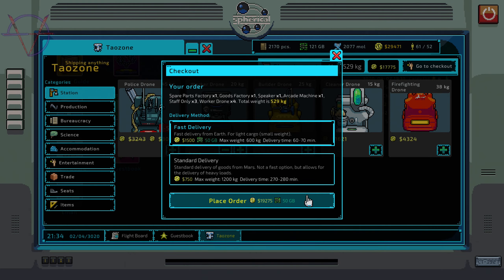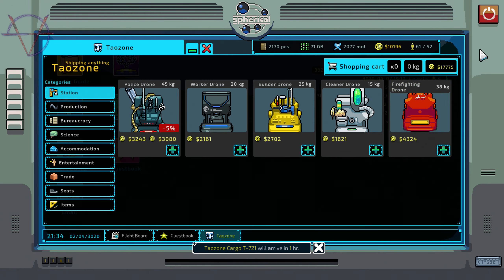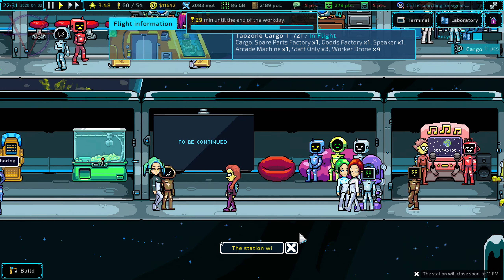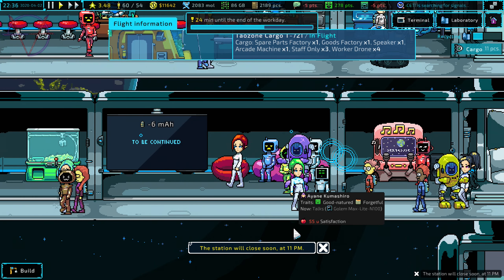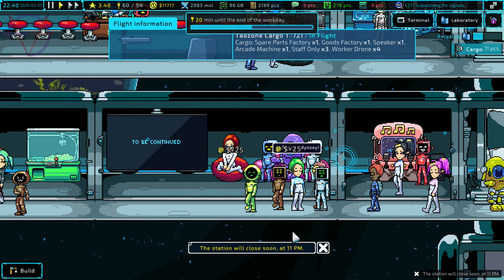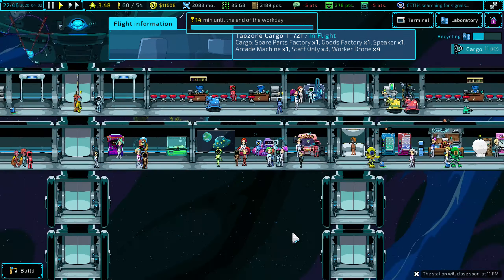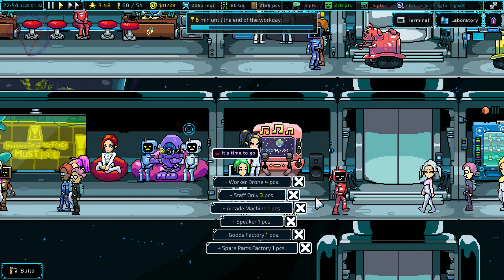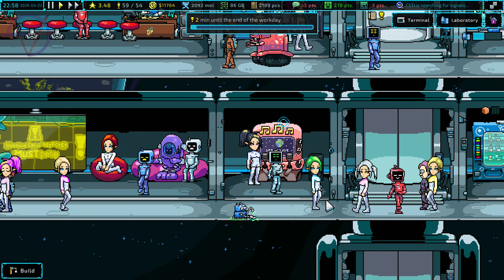Station category — I would like to research recycling. Four more worker drones. Do I want fast delivery? Yes! Look — they're watching TV! I had to put seats to let them watch. It's working now. They are singing karaoke here. My cargo has been delivered.